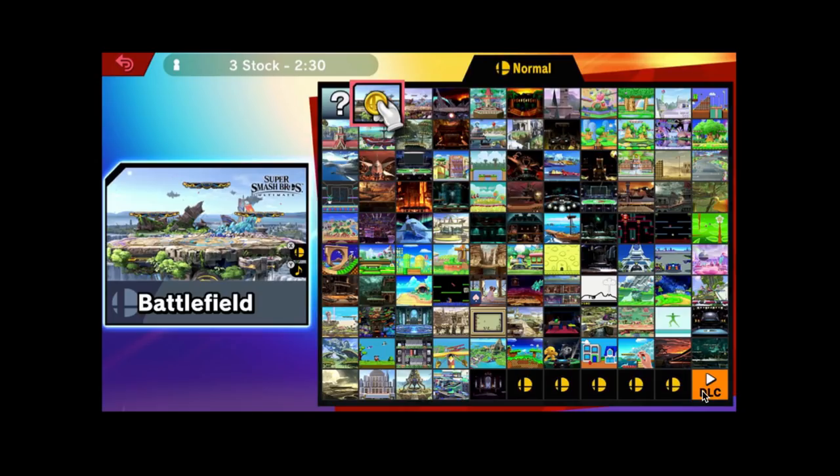There's also a leftover space in the bottom right corner for a DLC button to access eventual DLC stages. Another option is that this space could be open for the training stage, or maybe even one final stage, since an additional tab at the top could allow you to choose DLC. The normal tab changes to Battlefield or Omega accordingly, so this could reference that quality, but there could be a DLC tab in addition, or maybe even a custom stage tab from a stage builder.